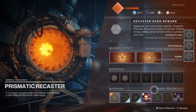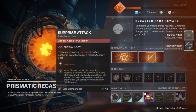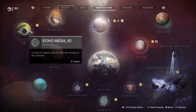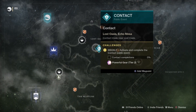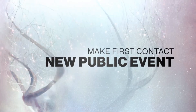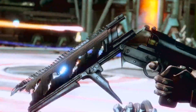Each daily bounty is different, but most all of them require you to get kills with certain weapon types while in certain activities. With Contact being the seasonal activity and a main focus of the season, you will find many other guardians completing these events as well. So getting the Recaster repeatable bounties along with the completions of these Contact events will be an excellent strategy towards earning XP quickly throughout season 11.